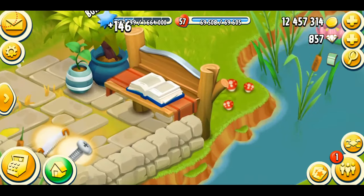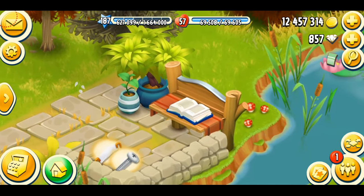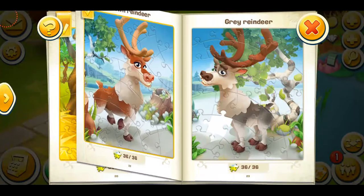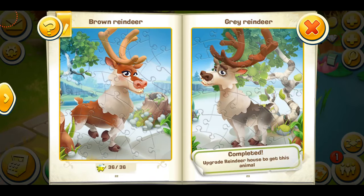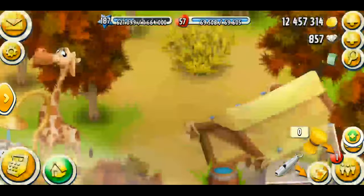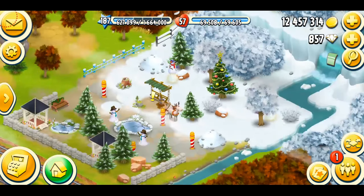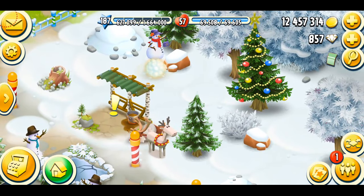You can see that right now my puzzle book is jumping, and I'm just gonna tap on it. Completed — upgrade the reindeer house to get this animal. So that's what we're gonna be doing now; this is their house and you can see that this is literally just snow.